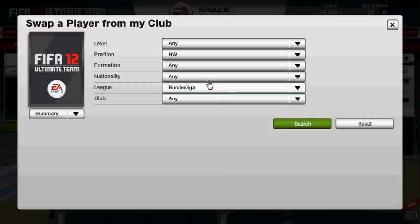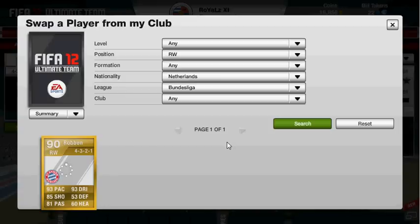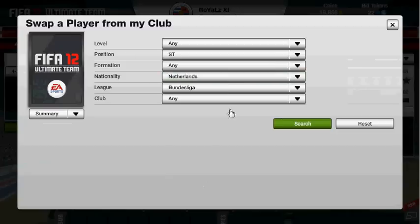And at right wing, you can probably guess — I'm going to put N in — we've got Robin. Picked him up for around 175,000 — that was a nice deal.